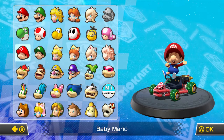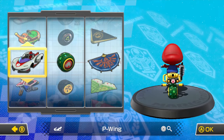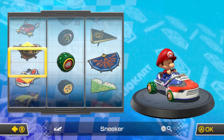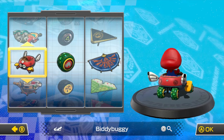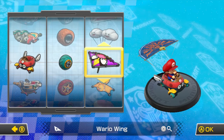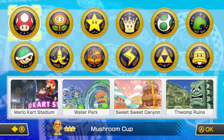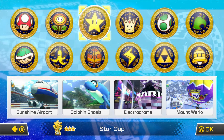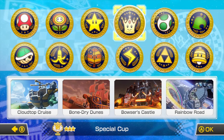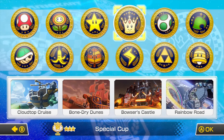The baby I'm going to use is Baby Mario — a popular one. We're going with the Bitty Buggy, Azul Rollers, and Wire Wing. Now it's time to do the 200cc Special Cup. These are going to be tricky tracks, especially Rainbow Road. The tracks include Cloud Top Cruise, Bone Dry Dunes, Bowser's Castle, and Rainbow Road. Let's hope for the best!